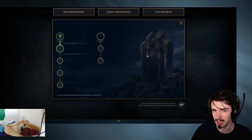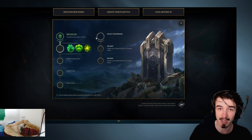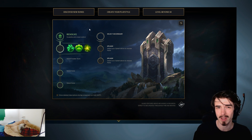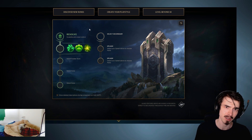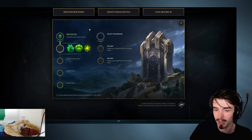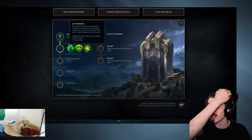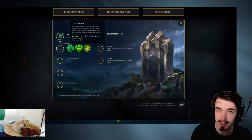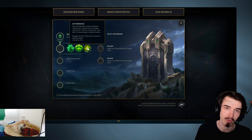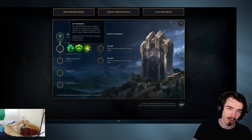Resolve here - this is for tanks, but I don't think this is a very good tree for junglers. Grasp of the Undying is essentially the same thing it does right now. Guardian - you right-click your ally and you can shield them; I'm not really sure that's great for junglers, though it has potential in a meta where you're just a tanky person who's the AD carry's support. And Aftershock - I think this is really good, actually. When you immobilize an enemy champion, you get tankier, and then after a little while you do damage around you. It's kind of like Courage of the Colossus, but you also do damage and you don't get a massive shield.